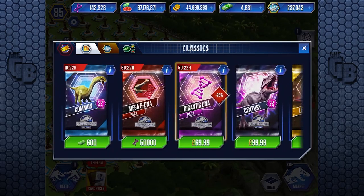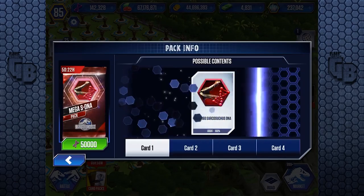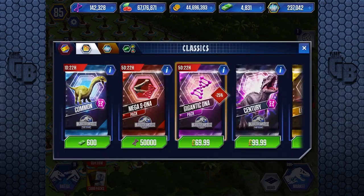You get five days, and as far as I'm aware there is no limit to how many you can buy. You get up to 160 Sarcosuchus DNA. I don't know if it's 158, 159, or 160 - it says 'up to'. So if you do get 160 DNA, maybe 10 less, within that range - not 10 or 20 because that would be a right ripoff - that's up to 640 Super DNA for a Sarcosuchus.